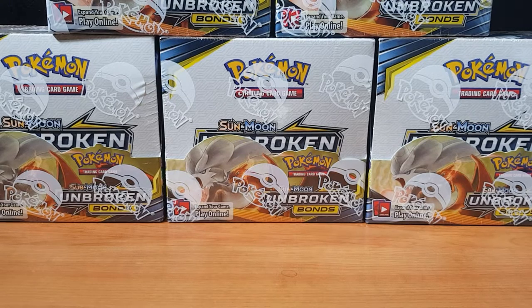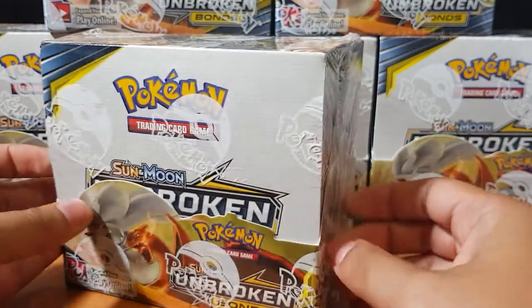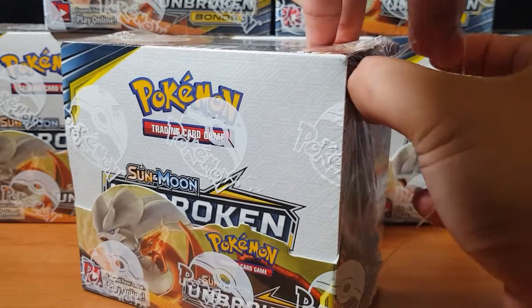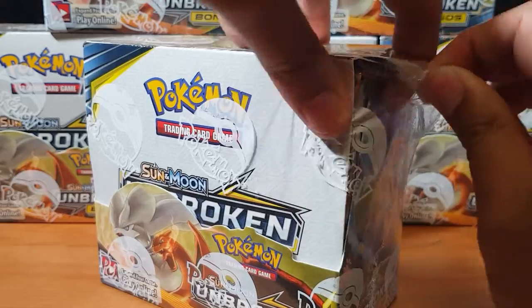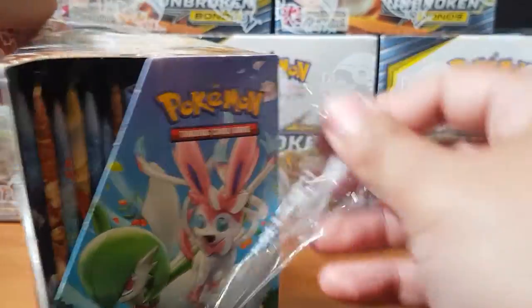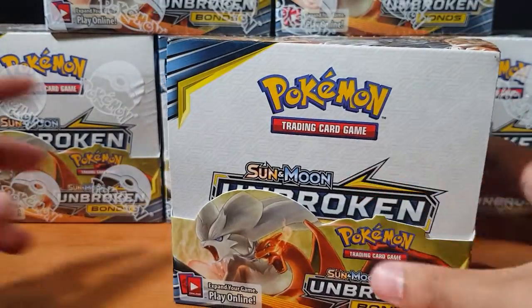Yo, what's going on my Hyper Rain Hunters! It's finally here — the Unbroken Bonds booster packs, booster boxes! I bought a case of these bad boys. Hopefully we can pull some Charizards, some cool tag teams. I want that full art, of course. Let me know what you guys are looking forward to — is it Welder? Is it the Dedede full art? There's so much good cards here in this set, I'm so excited!